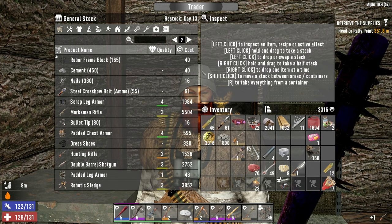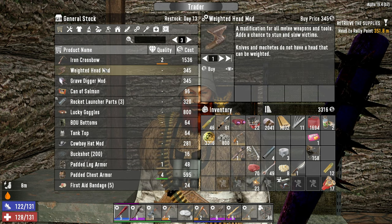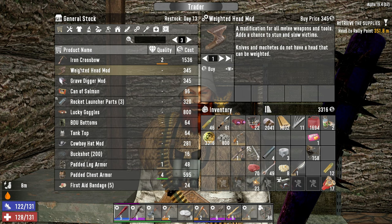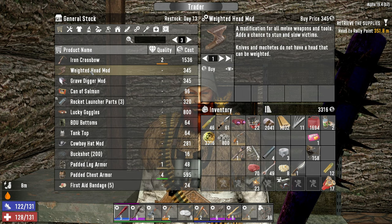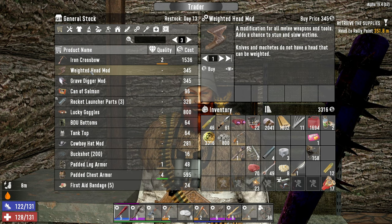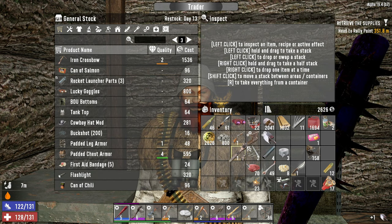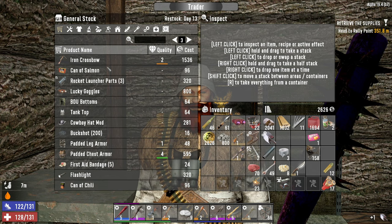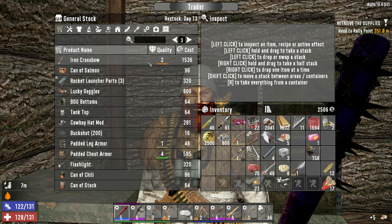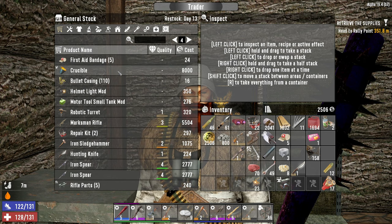Oh hello gorgeous — a weighted head mod. Arguably the most important melee mod, or at least my favorite. It increases your chance to stun and slow enemies with melee hits. I think we'll pick up one more grave digger mod — we can throw that on our wrench to up its block damage when the time comes. And these bandages are so cheap I just can't say no.